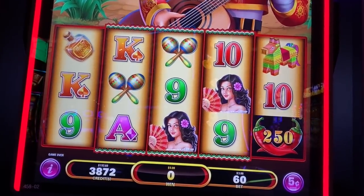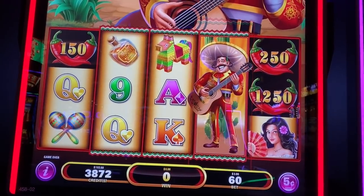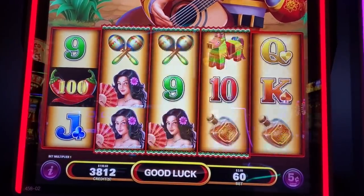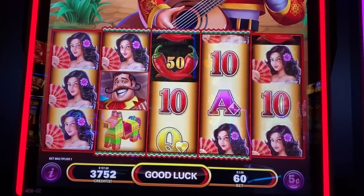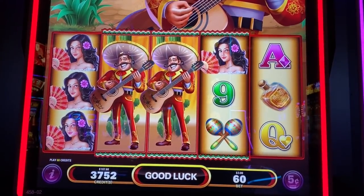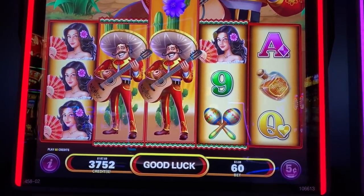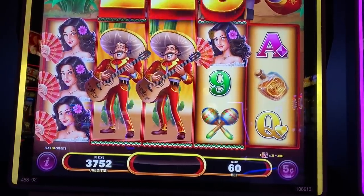So as far as I can tell, we want to get like four or five of these chilies on the first three reels. Mariachi man makes the reels wild. Oh, good one — that's really good, almost $180.